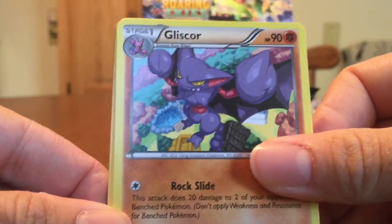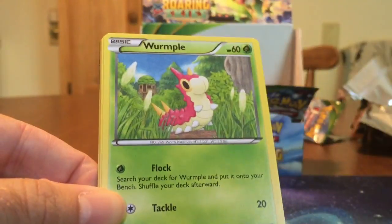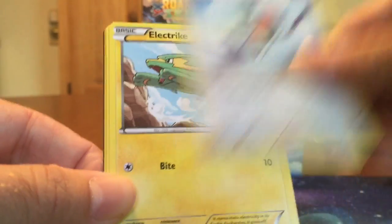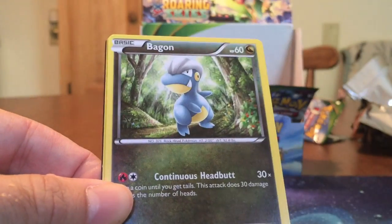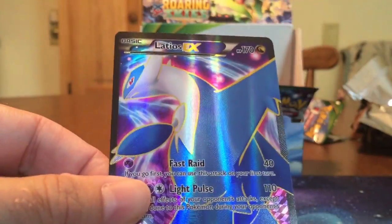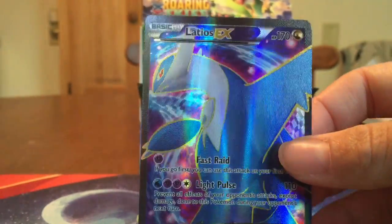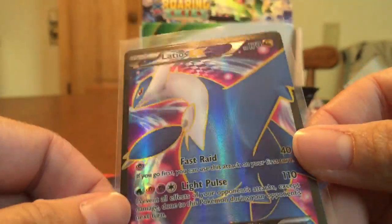We have a Gliscor, Glade Spirit Link, Electrode, Fletchling, Wurmple, Tallow, Electrike, Bagon, Pelipper. And — wow, what a boss! — I wanted one more and I got three: a Latias EX Full Art! That's very pretty.